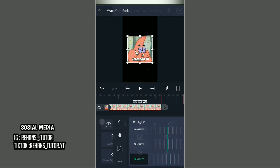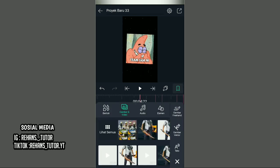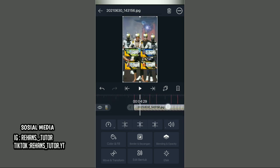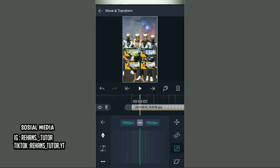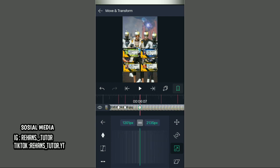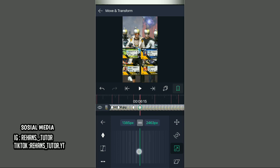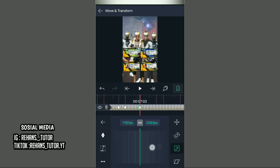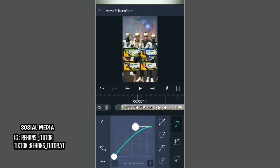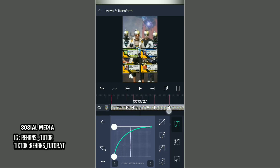Setelah itu kembali dan paskan dengan tanda page yang pertama. Masukin foto yang kalian edit di Pixel Lab tadi dan panjangin sampai akhir durasi videonya. Kemudian pergi ke tanda page yang kedua. Lalu pilih move and transform, pilih ikon ketiga, dan paskan dengan tanda page yang kedua. Ke standar, paskan dengan tanda page berikutnya, ke standar dan zoom sedikit. Kemudian paskan lagi dengan tanda page berikutnya, ke standar dan zoom lagi. Pada detik page 0.7.03 ke standar dan ubah menjadi normal yaitu 1080x1080.